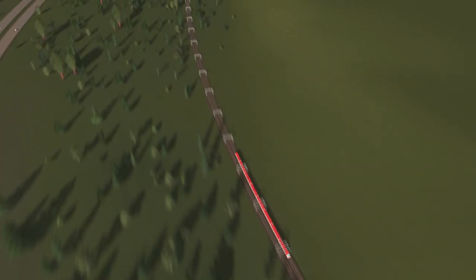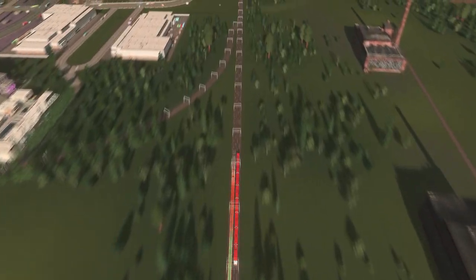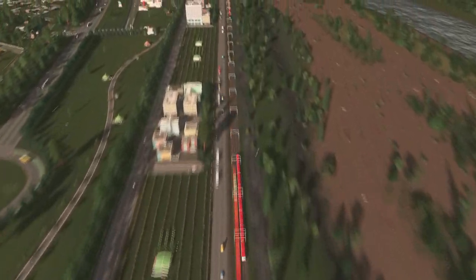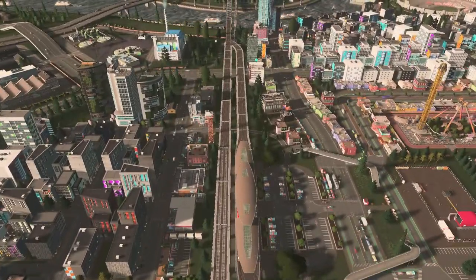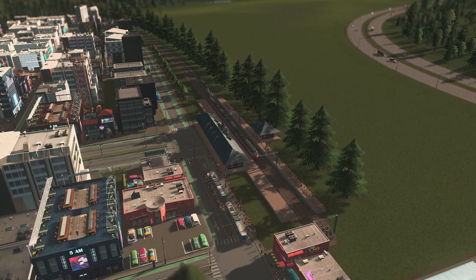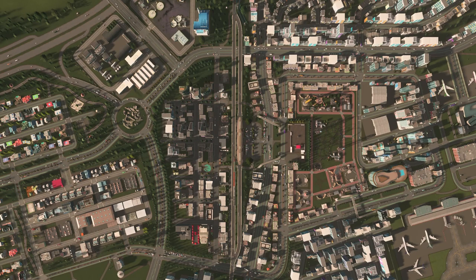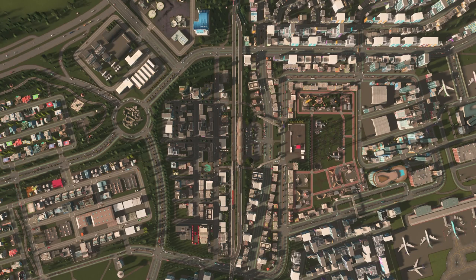Trains! Here's where we start getting into the real movers and shakers. These mechanical behemoths are the last of our intercity options with a network that you have to build yourself. They're hauling an even bigger crowd and at a really swift speed too. With trains you've got options — fancy a ground level station, or do you prefer elevated ones? Whatever floats your boat. You've also got to choose between having a bypass or going without. It's like choosing whether to have fries with your burger — totally up to you and depends on your city's transportation needs.